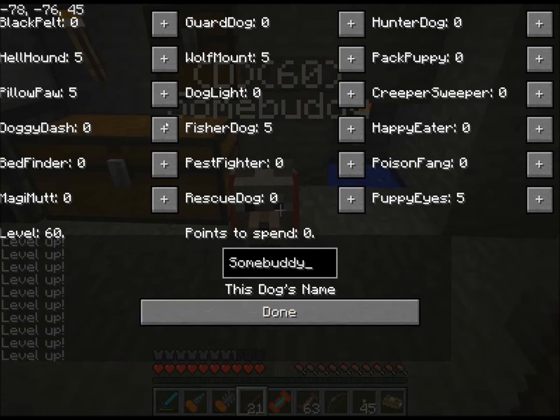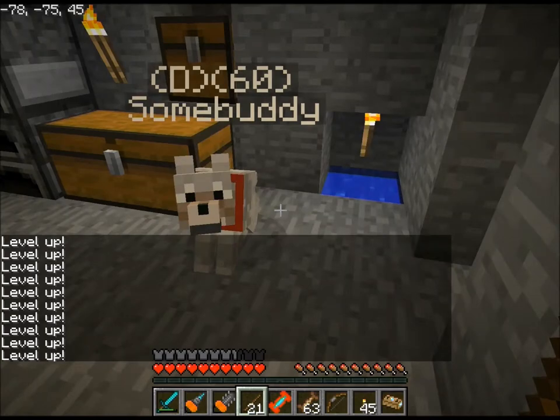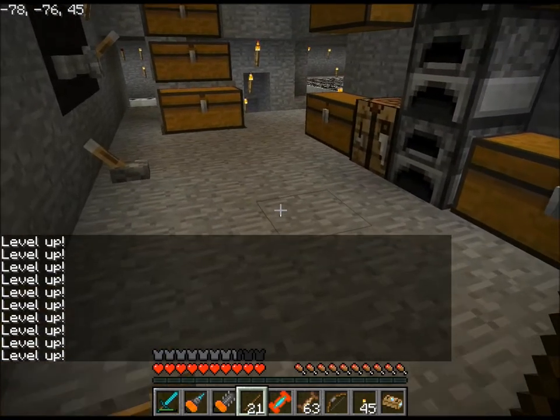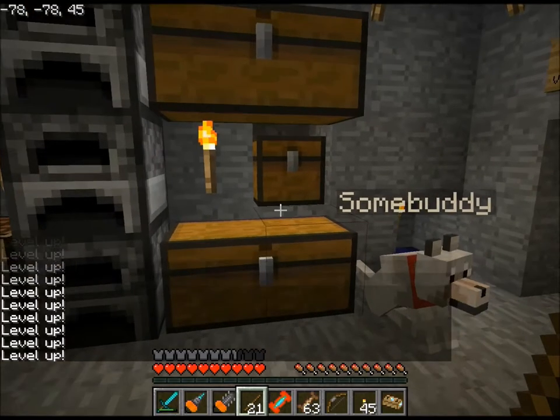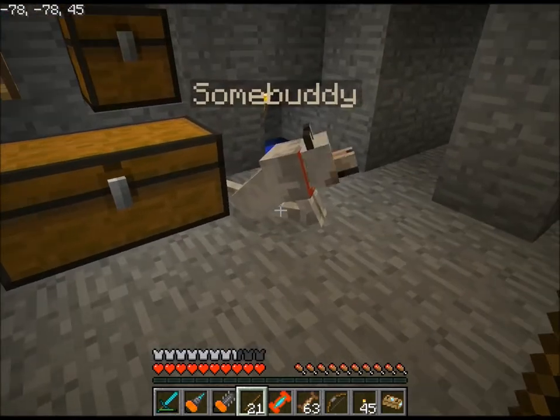The other four skills and Doggy Dash are the ones that directly influence Wolfmount. Puppy Eyes lets you get items from villagers once you find an NPC village. So I got that instead of Doggy Dash, because all Doggy Dash does is increase speed a little bit. So now that's done.